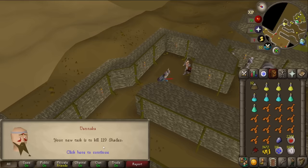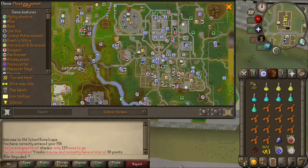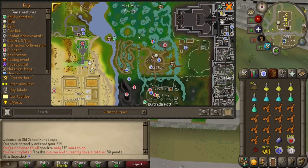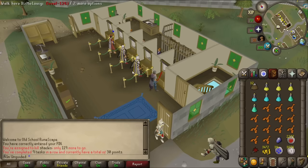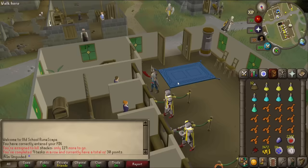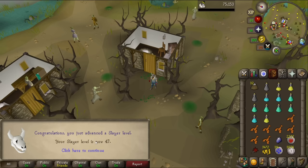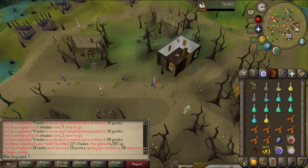Alright Vanica, what you got for me? 119 shades. Shades are undead so magic is your best bet against them - you can find shades at Morton. The route to Morton is really long, I have to go all the way through the swamp and probably lose some food. That is 47 Slayer. Brine rats - I don't think I've ever killed one of those in my life. Another task complete. We got 20 points for that.